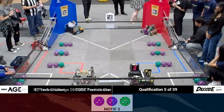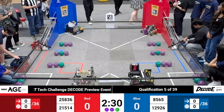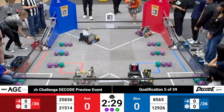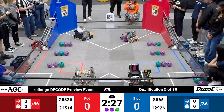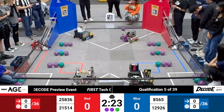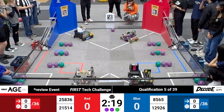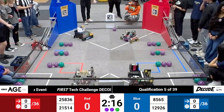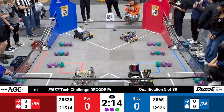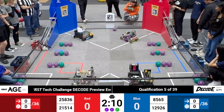Qualification match number five begins — three, two, one, go. Robots on the move autonomously for match number five. We see a launch come over from the blue goal side of the field; that one does make its way toward the red goal. It looks like a little bit of targeting from the turret, possibly finding the wrong AprilTag, but still showing some impressive vision from that robot on the blue alliance.